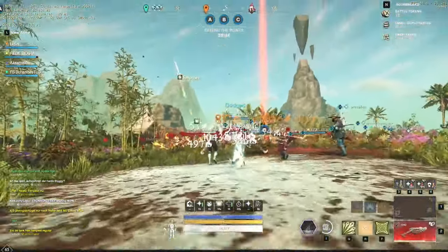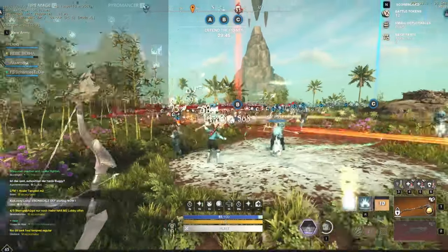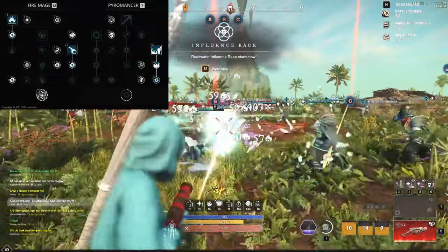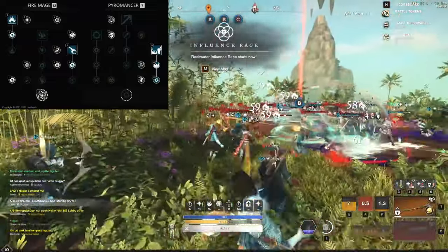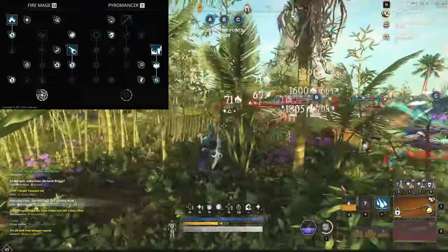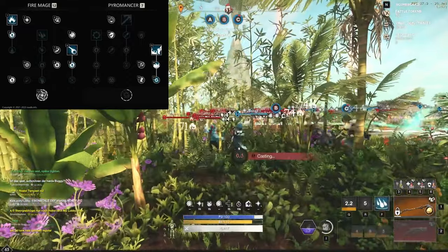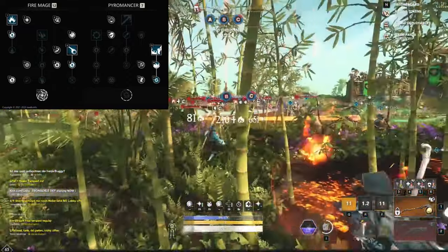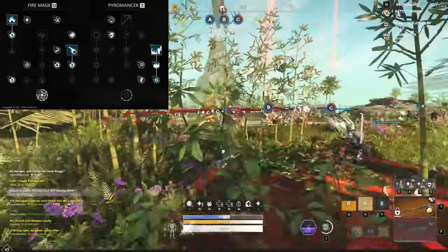First we're gonna look at the fire staff. On the left side you can see the skill tree which I'm currently using for chasing down single targets. There is not much difference from the critical build, as I believe this build provides a lot of damage and chase potential. We are going with Pillar of Fire, Fireball, and of course Burnout.